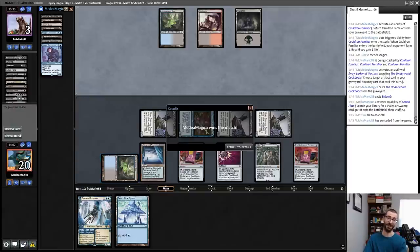Guard a Kappa, make a Food, stack the Food, return a Cauldron Familiar, drain my opponent for one — they're at seven. Attack with three Cauldron Familiars, put my opponent to four. Grab an Underworld Cookbook, play an Underworld Cookbook. I don't need the land drop, just pass the turn. I can drain my opponent for two more here by sacrificing cards to Underworld Cookbook — so they're at three. They're facing down Spellbomb plus a whole bunch of cats. We've got a match win! I didn't expect that — well, okay. I expected that at the beginning of the league; I didn't expect that after being paired against Reanimator.